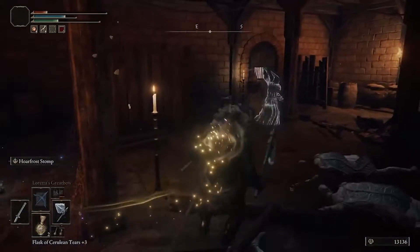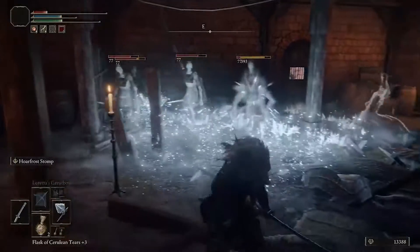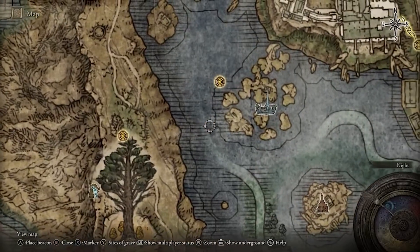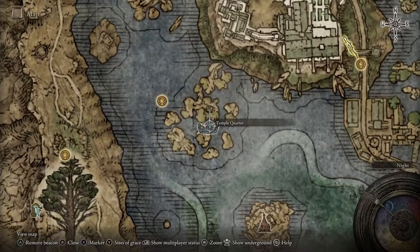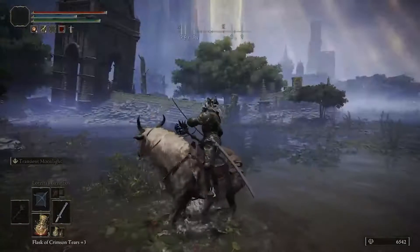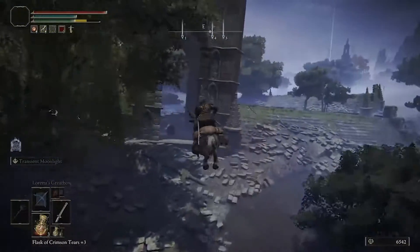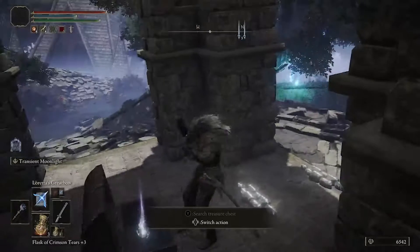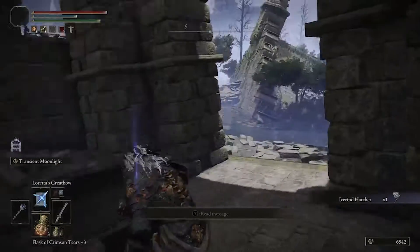I only upgraded this weapon twice and seen pretty lovely results, and can't wait to explore this some more. To get it, you just need to head over here to Temple Quarter. Right here in this little area, you will find what looks like a sunken tower, and it's going to have a chest in there. Just open it and you will find an Icerin Hatchet.